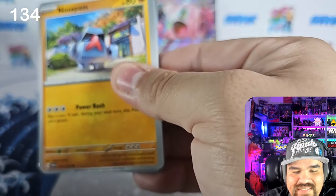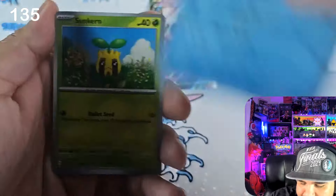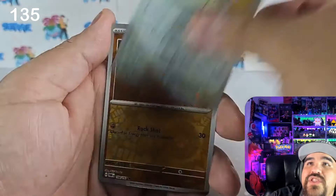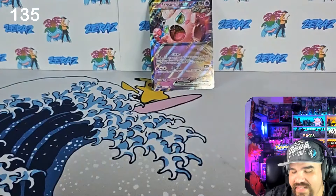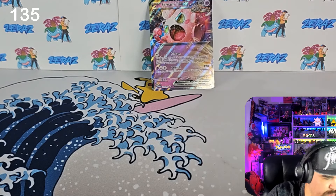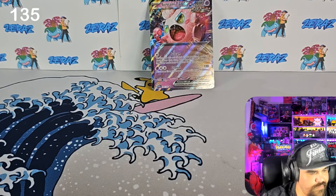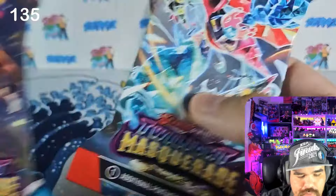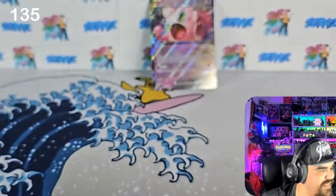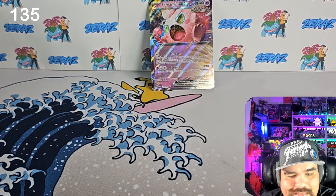Got a Kyrian, Cramorant, Snorlax, reverse Glimmet — oh my god, that is a pretty rough three-pack blister. Alright, I'm gonna do two more packs. We'll go Dragapult, Nurse Joy, Aluna — let's see if we can do something out of this. Crossing fingers. Pack number 136 coming up.